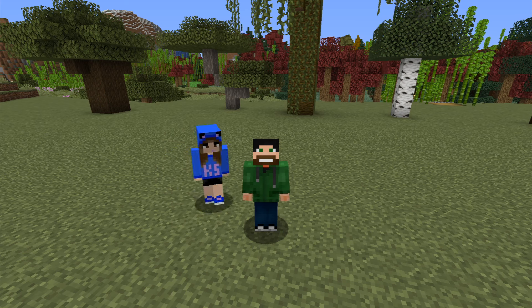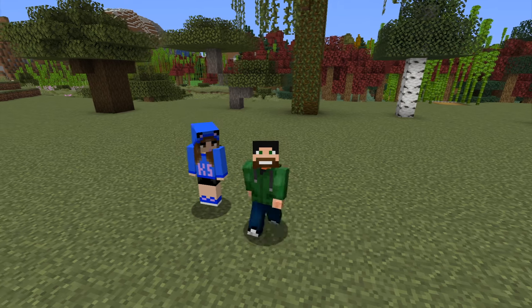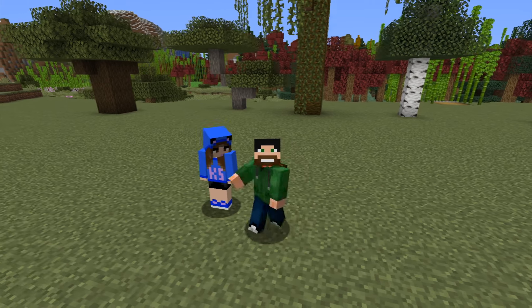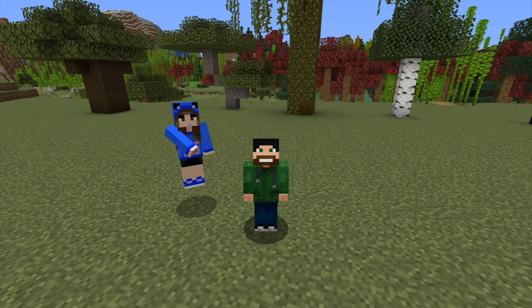They are both great mods to have on your server and in your own personal game files, because one chop of the tree with any axe and the whole thing comes down, and the leaves all just fall apart and drop everything really fast. I don't really like waiting for the leaves to decay. We're going to use fruit trees, Biomes Aplenty, and Simple Farming mods to demonstrate. All mods in this review will be found in the description.